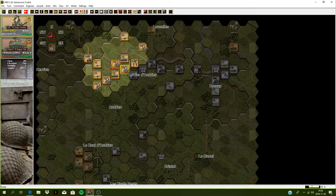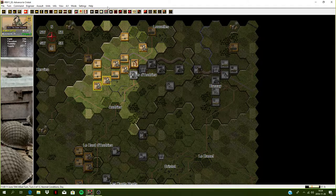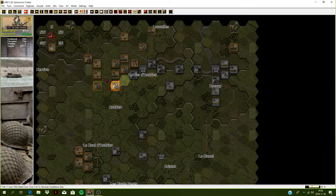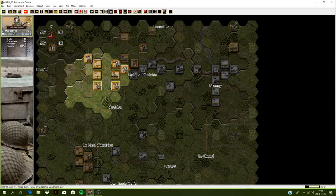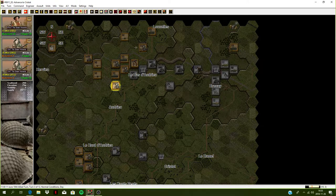Might want to give some cover fire with this platoon here - no effect, cost a casualty. These guys should move into these buildings. They can also supply some cover fire - no effect. We do have these guys here - this is open terrain. Let's move them into the fields into these buildings. The guns have moved, tanks are set - that's about it up here.